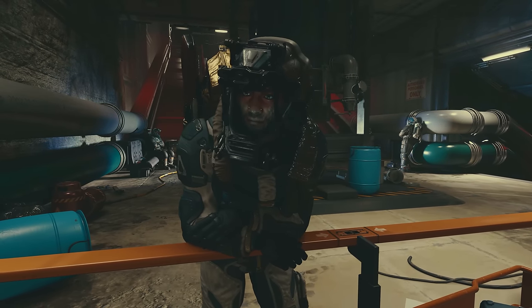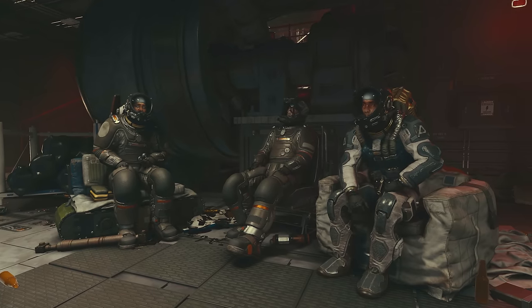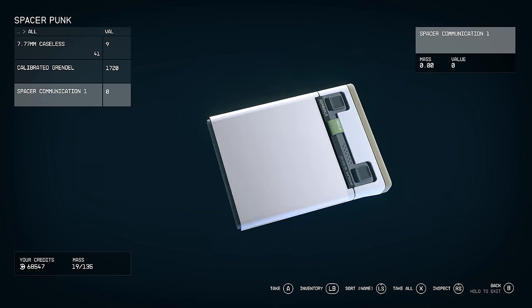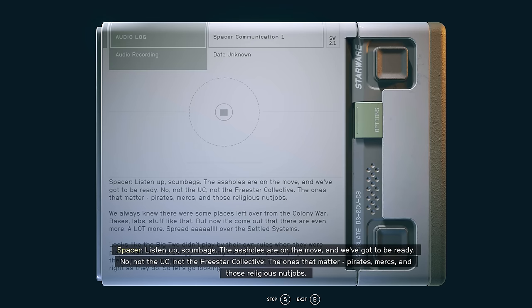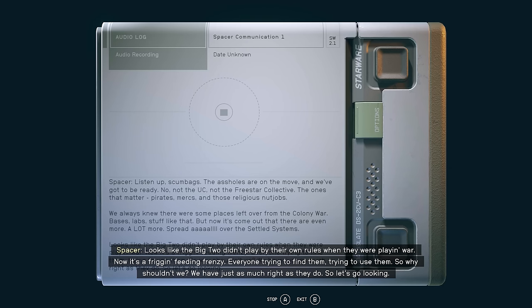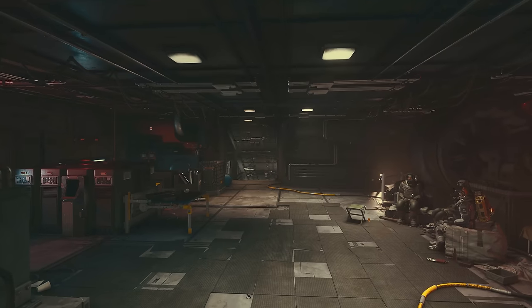As the plot thickens — from here on there are just like 20 to 30 spacers, so we won't run through every room. A short way deeper, we can find a spacer who has a slate called Spacer Communication 1, which says: 'Listen up scumbags. The assholes are on the move and we've got to be ready — not the UC, not the Freestar Collective, the ones that matter: pirates, mercs, and those religious nutjobs. We always knew there were some places left over from the Colony War — bases, labs, stuff like that. But now it's come out that there are even more, spread all over the settled systems. Looks like the big two didn't play by their own rules when they were playing war. Now it's a friggin' feeding frenzy — everyone trying to find them, trying to use them. So why shouldn't we? We've just as much right as they do. So let's go looking.' Well, they went looking and they found quite a prize — although of course, we will claim it.